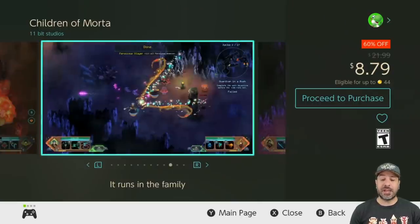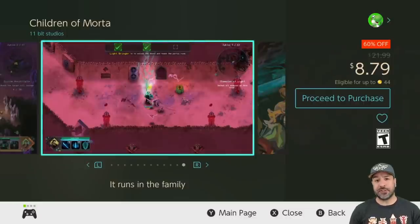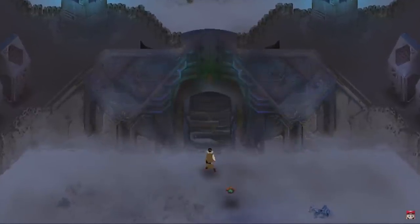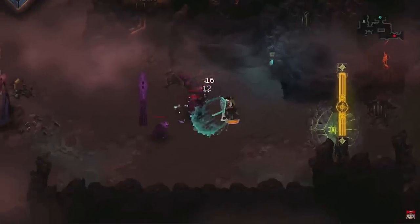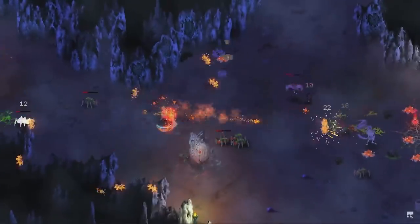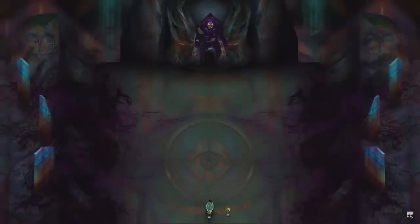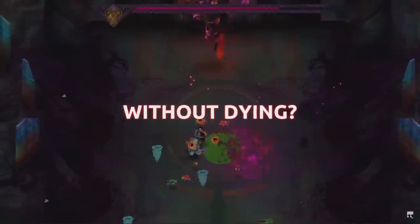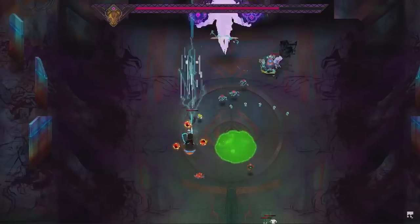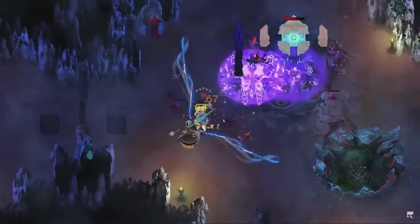Next on the list we have Children of Morta, back with a new lowest price ever of 60% off for $8.79. This is a roguelite dungeon crawler where you play as the members of a common family, and it is a really great game. On top of it, we keep getting free downloads to extend the gameplay. So if you're into the roguelite genre and want a new entry, Children of Morta is one of the better ones on the Nintendo Switch, and at $8.79 it's once again a steal.